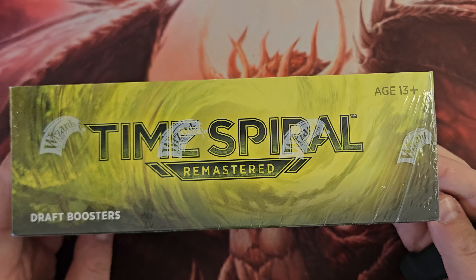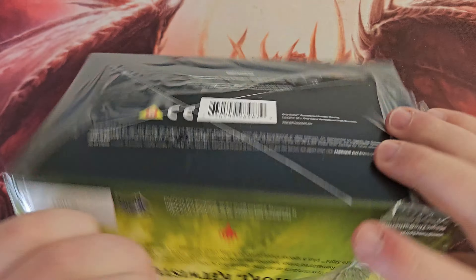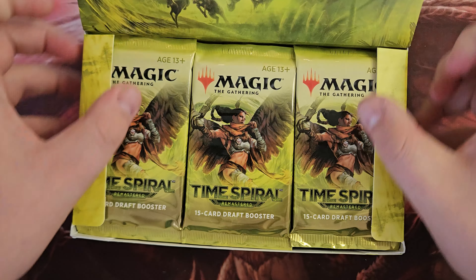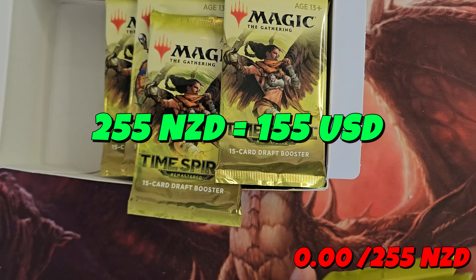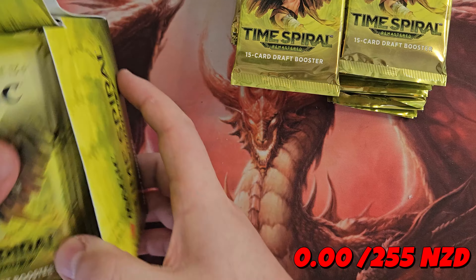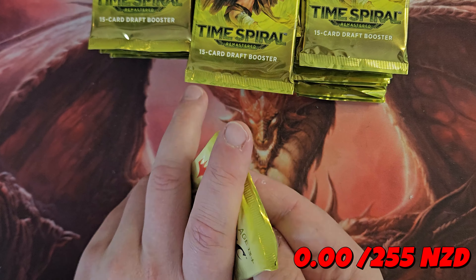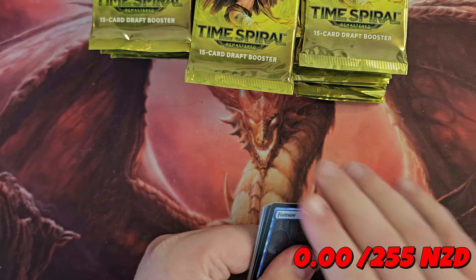Hey guys, it's Rubes here. Today we're getting straight into this Time Spiral Remastered Booster Box. This has been one I've been looking forward to opening for some time. I found it for an awesome price — this only cost me $255 New Zealand dollars, which is well below market. One of the local game stores here in New Zealand had a nice Easter sale, 15% off, and we are going to see if we can beat the box. The goal as always is to open more than what we paid for with cards valued at one New Zealand dollar or more.